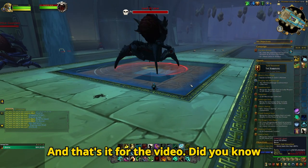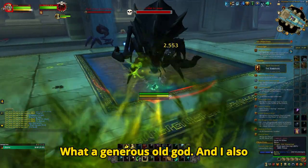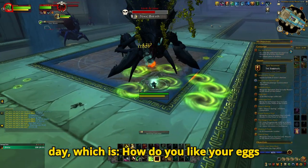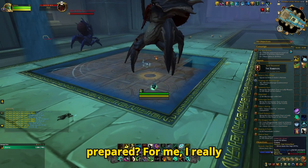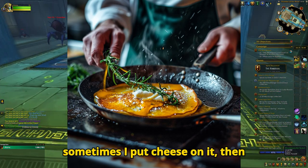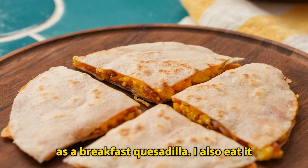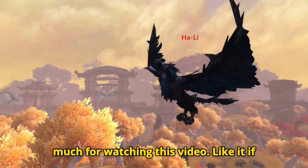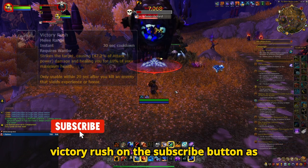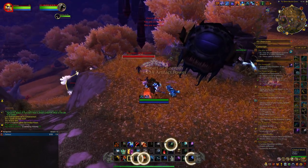And that's it for the video. Did you know there were this many rares and collectibles from the N'Zoth Assault? What a generous old god. And the question of the day: how do you like your eggs prepared? For me, I really enjoy an omelette with some ham, and sometimes I put cheese on it, then tortillas on both ends, which ends up as a breakfast quesadilla. I also eat it with ketchup. Thank you everyone so much for watching this video. Like it if you liked it, and make sure to use your victory rush on the subscribe button as well. Thanks again and I'll see you all in the next one. Later!